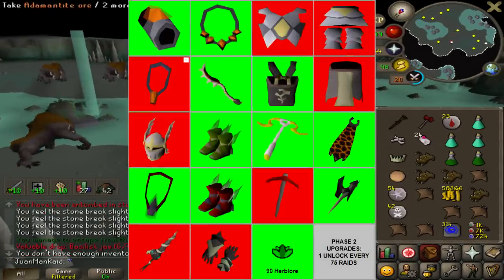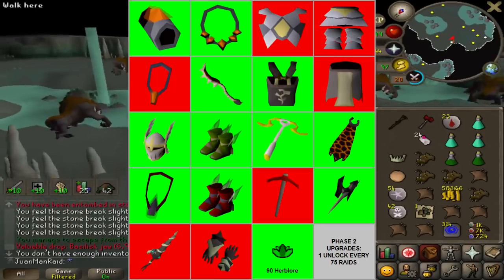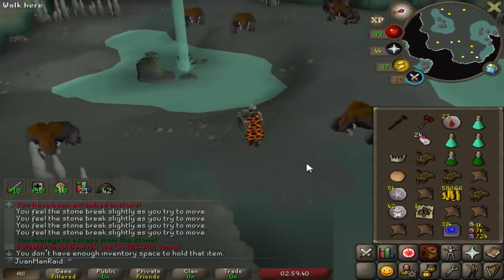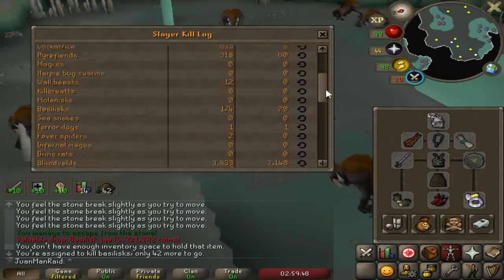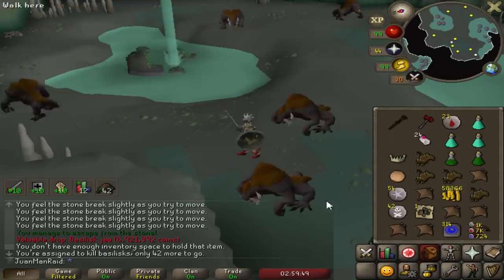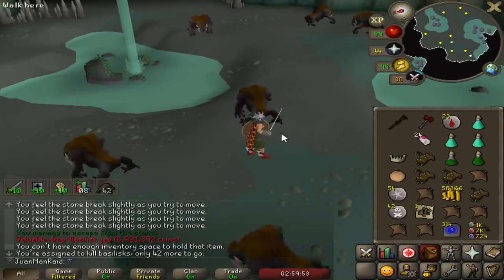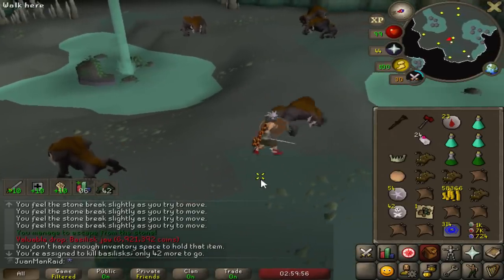Holy shit — this guy's RNG is absolutely stupid. Let me look — what do we got here? 200? Oh my lord. Even better than Mr. Iron Bar. How is this guy just better RNG in pretty much every single week?